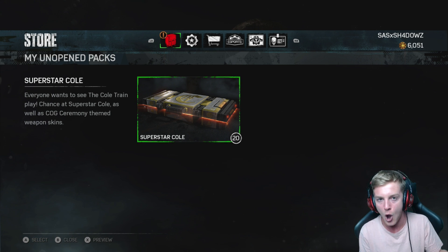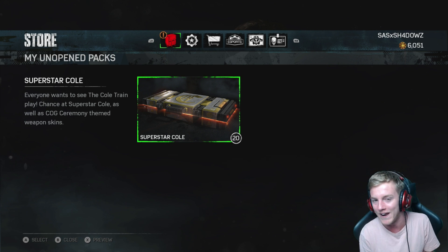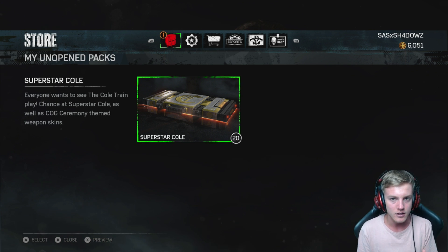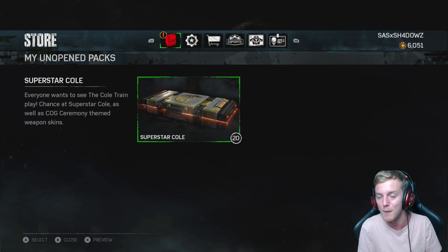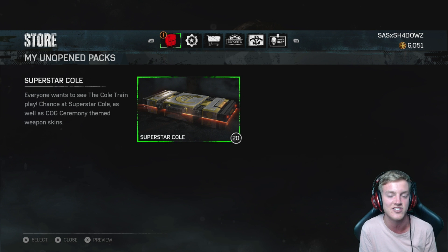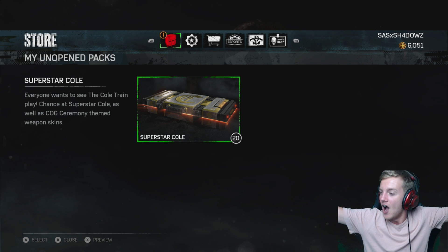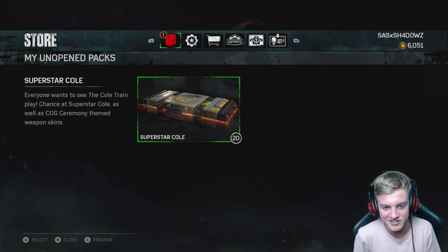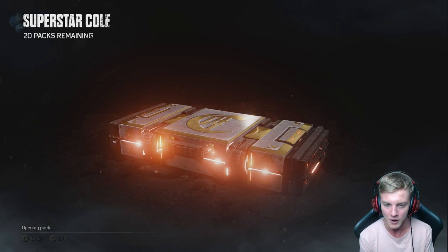We've got 20 ready to go, 6,000 credits in the bank if we need them. Hopefully not, but I've heard that the drop rates of the characters isn't great, which is definitely not good to hear. I've just been told by many people that it's taken them a crazy amount of packs to even try and get a character. Knock on wood, our luck is still there. So here we go, 20 Superstar Coal packs to get through.